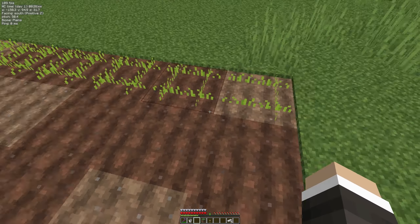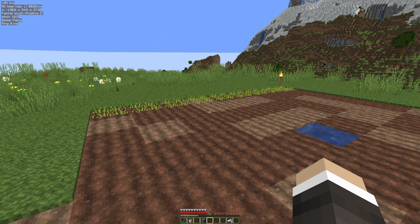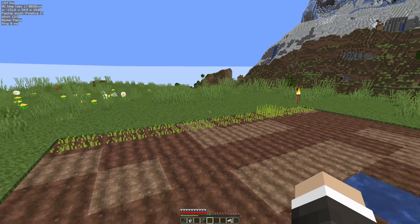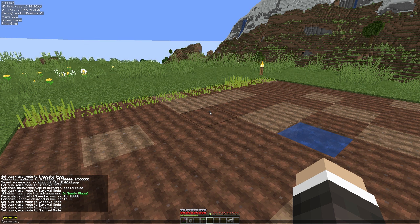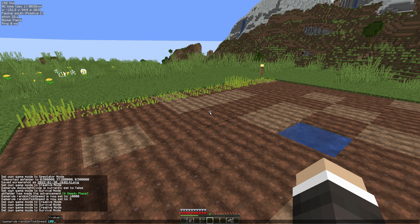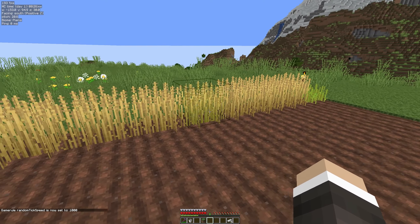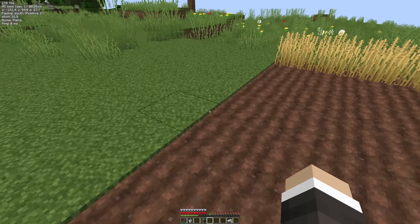Now that we've got our seeds, simply right-click to plant them. I recommend putting some light around the farm to help them grow at night. It takes around 20 minutes on average to fully grow — that's 20 minutes of you being nearby with the right light levels. I'm going to speed this up to look at the growth stages by using the gamerule command: 'gamerule randomTickSpeed', which is set to three by default. Setting it to 1000, you can see it growing quickly through the stages right up to fully grown.